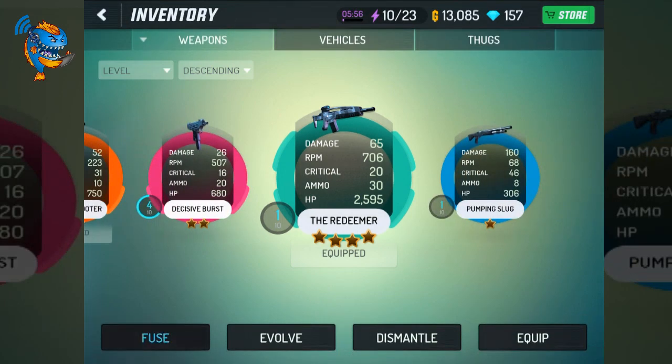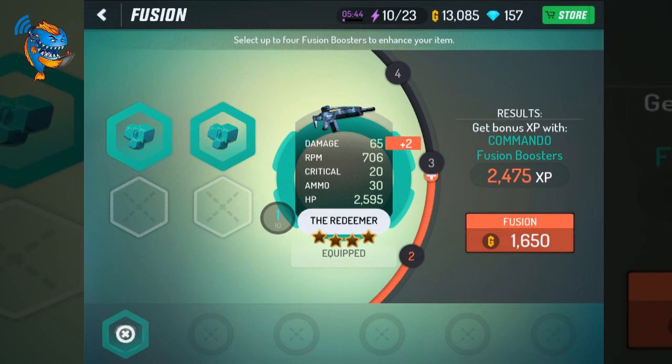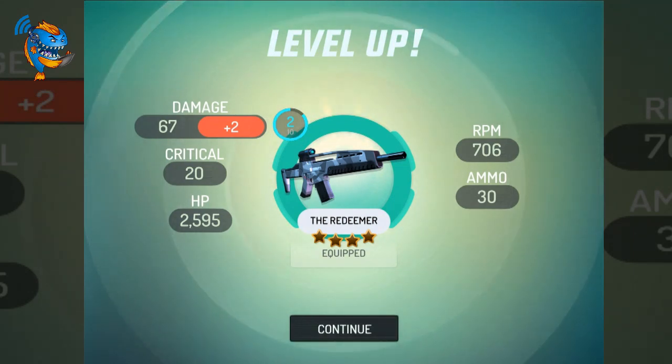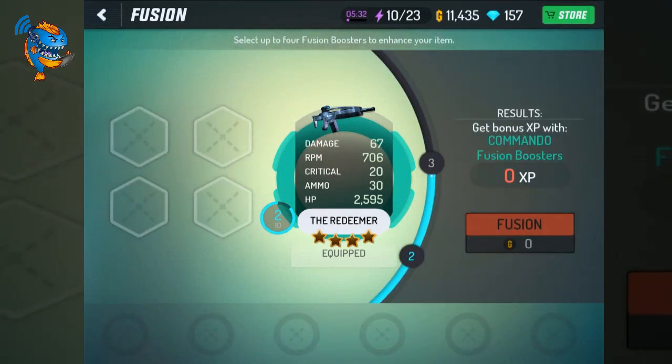Let's fuse it up and see what we can do. We click on Fusion — we just got Commando Fusion Boosters, and the results will be a bonus because this is a Commando item, as we talked about before. So we fuse it up, it gets a little damage increase and levels up to level two — goes from 67 to 69, or 67 plus two.